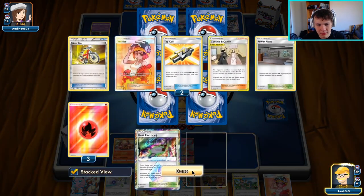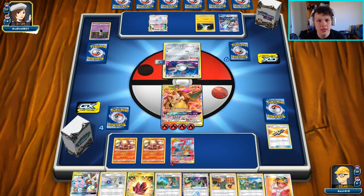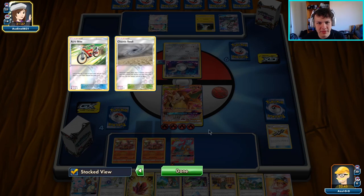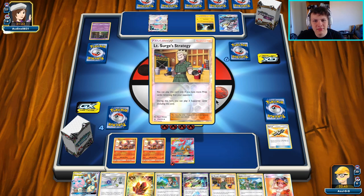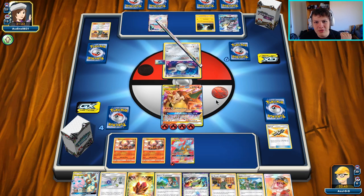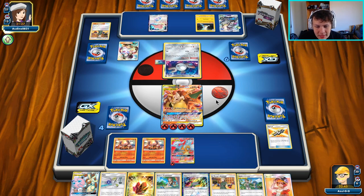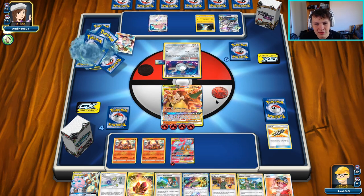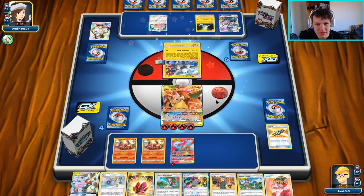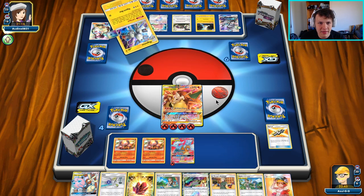Brilliant Flare gets us Faba, Welder, Mallow and Lana. We get a prize card — three fire are prized. Another stadium can't hurt, especially if they have more Chaotic Swells on the way. When you hit an unknown deck like this you usually want to be aggressive, because if they're playing some kind of clunky strategy you want to force out as much of it as possible as soon as possible and make it awkward for your opponent.